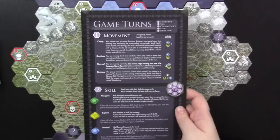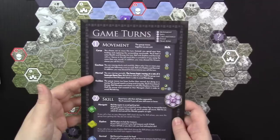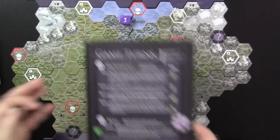It's time to start moving. Hexplorit comes with handy references, including a full game turn walkthrough. The movement options are: camping (staying in place), cautious movement (moving along a road or one hex), normal movement (up to four hexes per turn), and reckless movement (two extra hexes but costs two energy and risks wandering). After moving, you do a skill check.